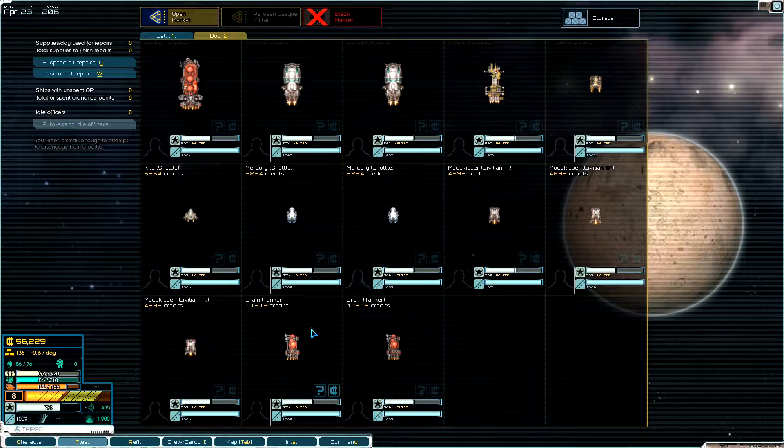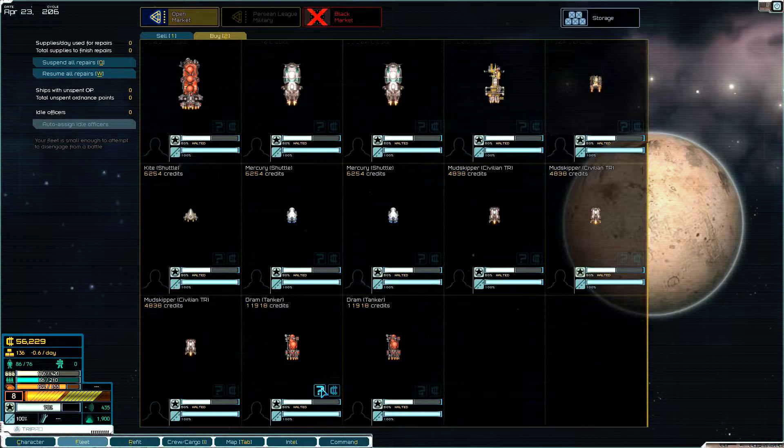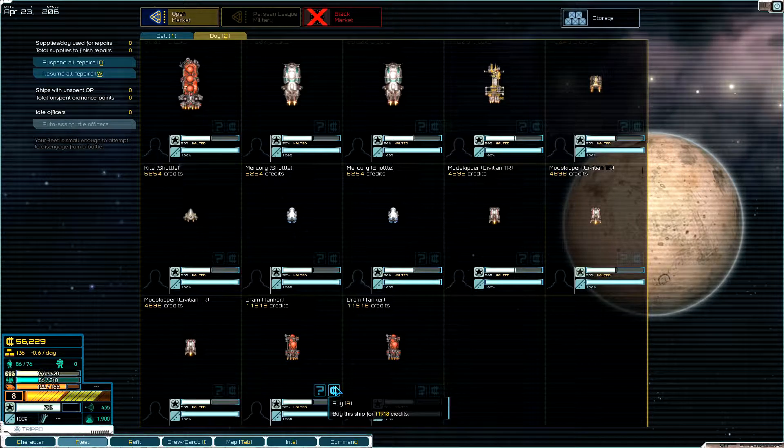They do have some tankers. If I buy this tanker, we can get a lot more fuel capacity — 300 more fuel capacity. It's 11,000, so I think I'm going to go ahead and buy it.